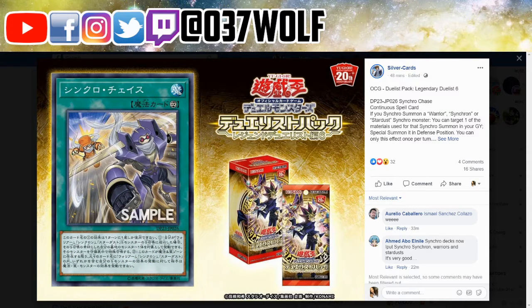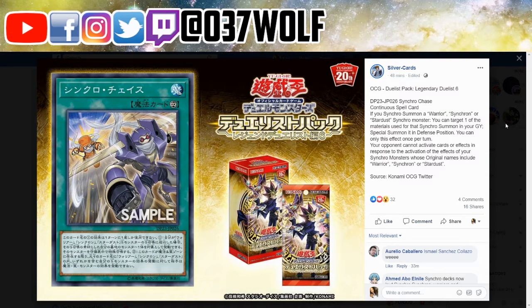So basically it's a continuous spell called Synchro Chase. If you Synchro Summon a Warrior, Synchron, or Stardust Synchro monster, you can target one of the materials used for that Synchro Summon in your graveyard and Special Summon it in Defense Position. You can only use this effect once per turn. So essentially it's basically a Reborn - you make a Synchro and you just bring back one of the materials.